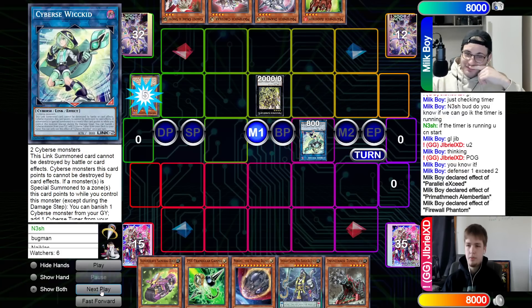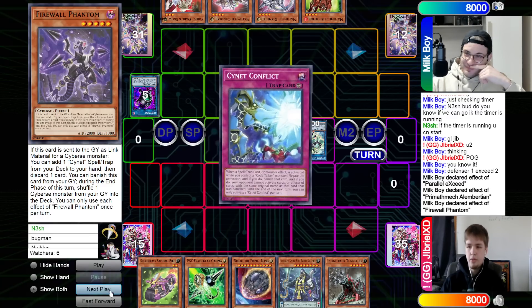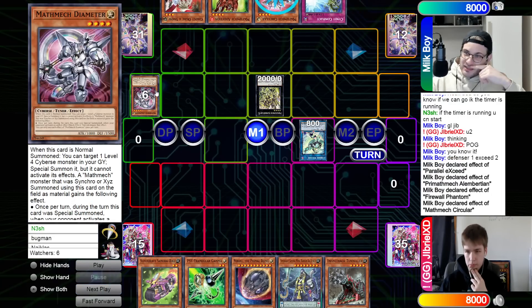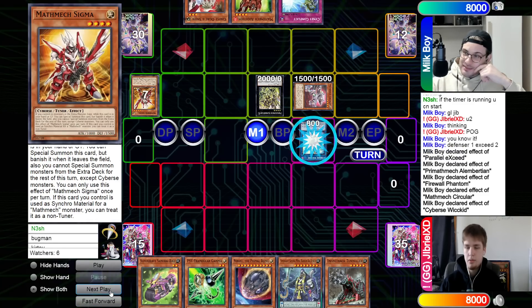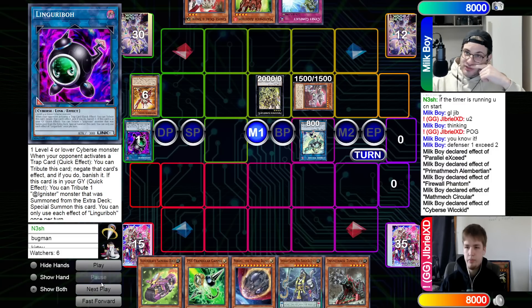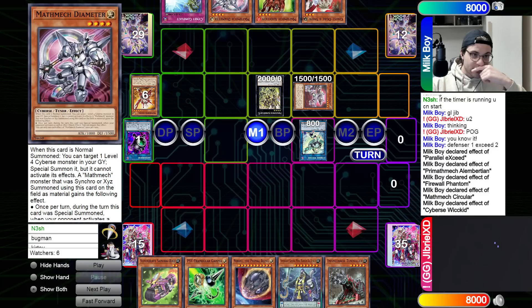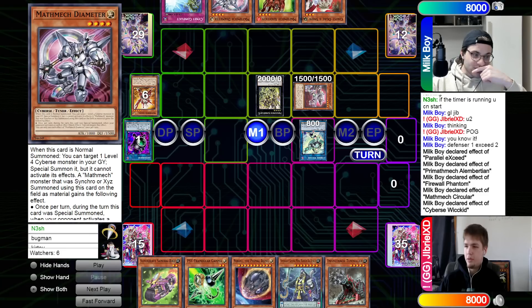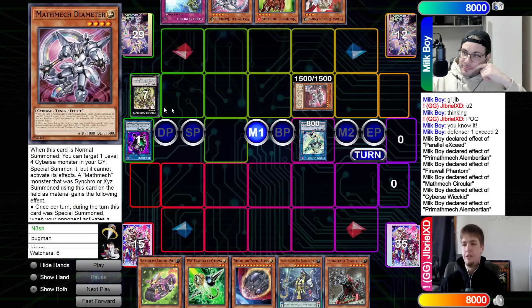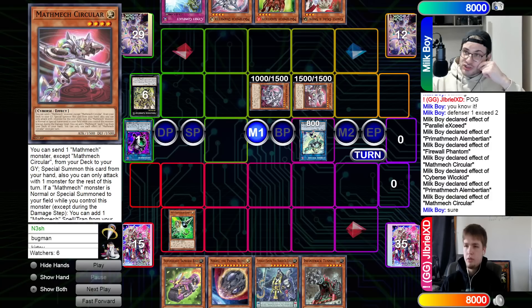He links the bot into Wicked, then triggers Phantom to add Cynet Conflict, pitching Diameter — so we get a free Diameter in the graveyard, which is actually very good. Send Sigma for cost, special summon Diameter, special summon Circular. Wicked's effect triggers to banish Linguribo. Then use Alembersion, tribute itself for cost, summon back Diameter.